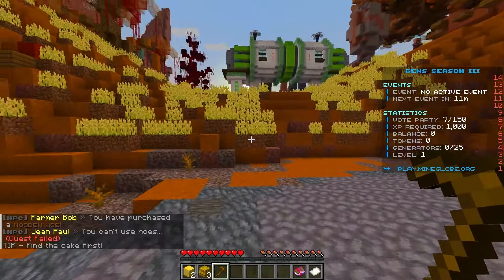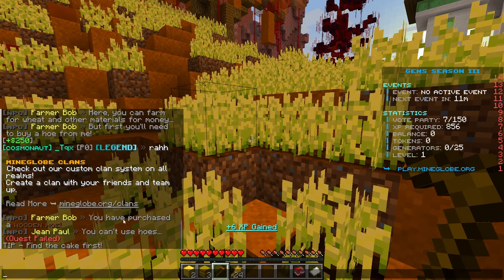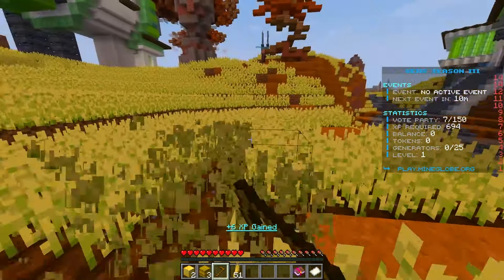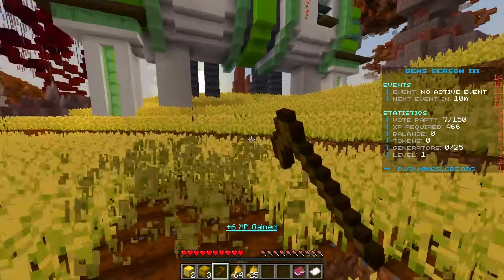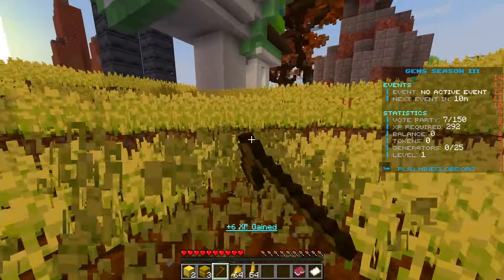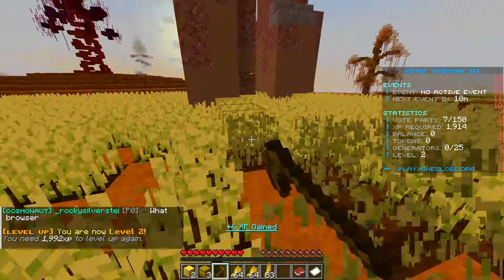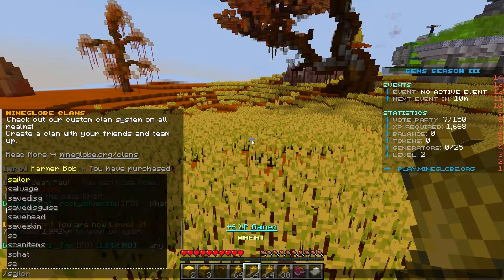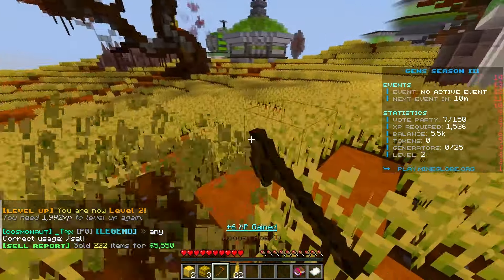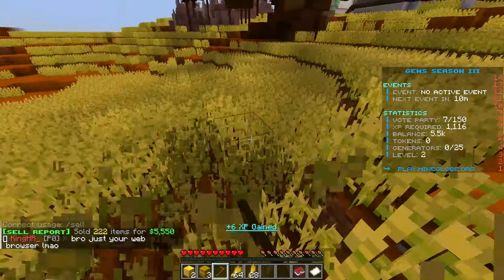Going up here you can start farming — got all of these crops. You're getting a ton of XP while doing it, which is really neat. The hoe has an XP multiplier on it. My XP is going up rapidly and we're already level two. Then doing slash sell all, we just sold everything for 5,500 — a great starting alternative to just using generators.